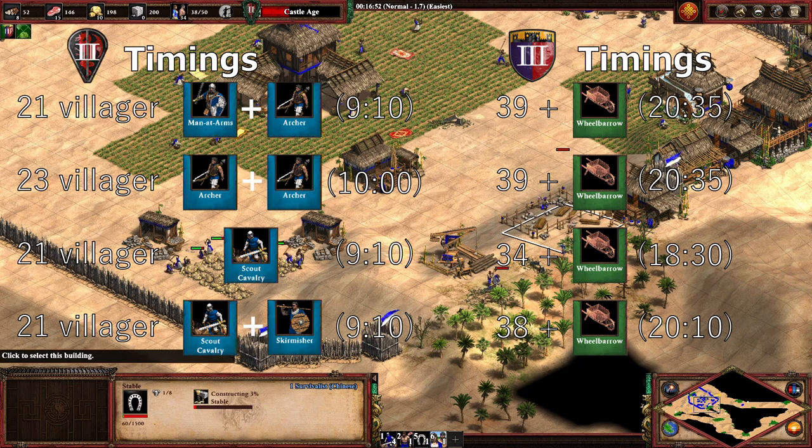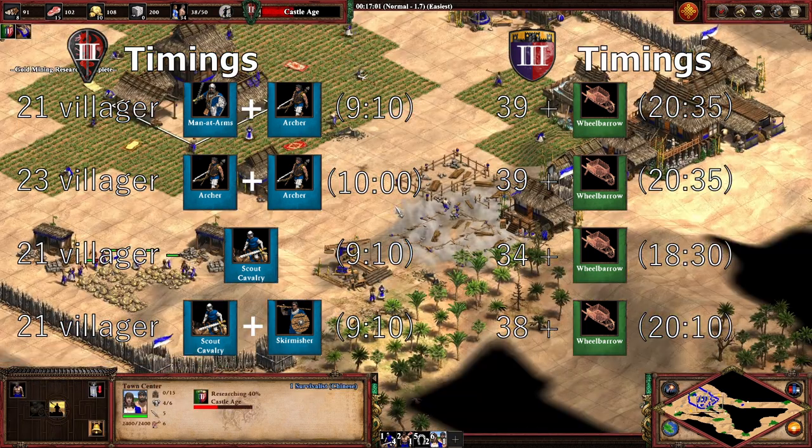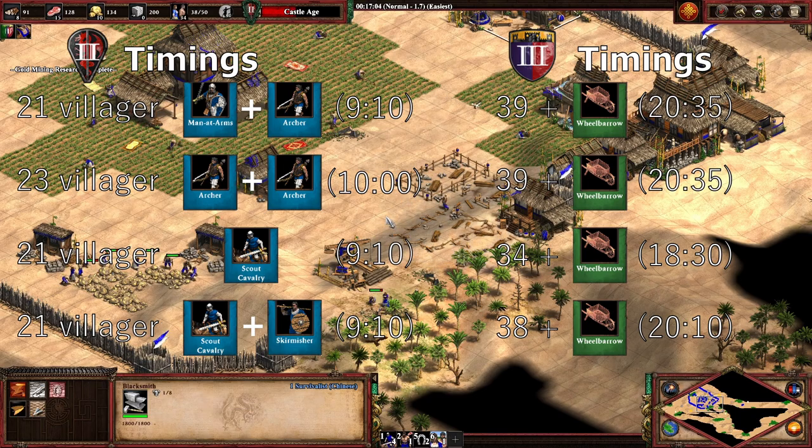I figure if I'm going to share my results, I should probably show you how I got them, so I'm going to go through all three of my builds for Chinese, and also a variation of the scouts build where you add archers as well.